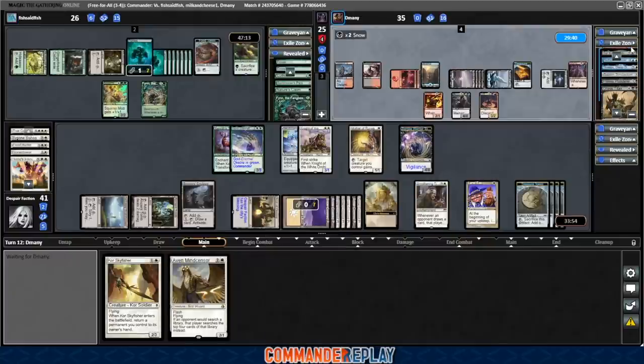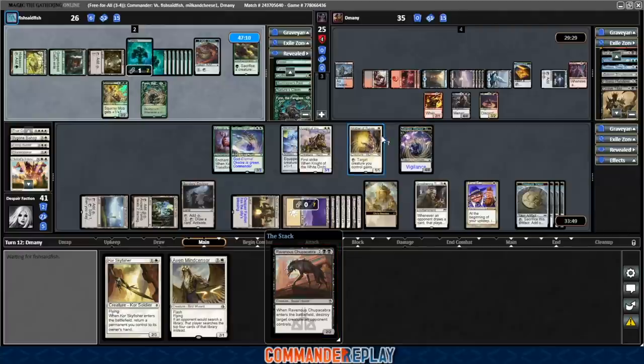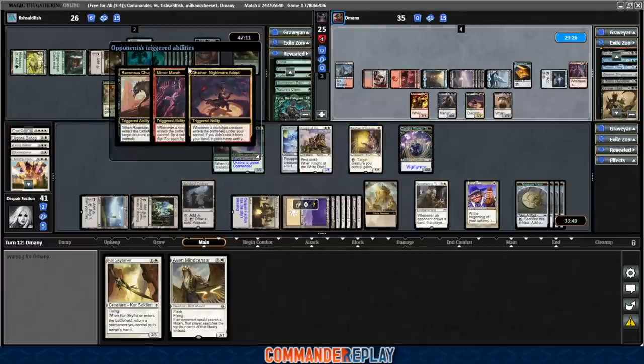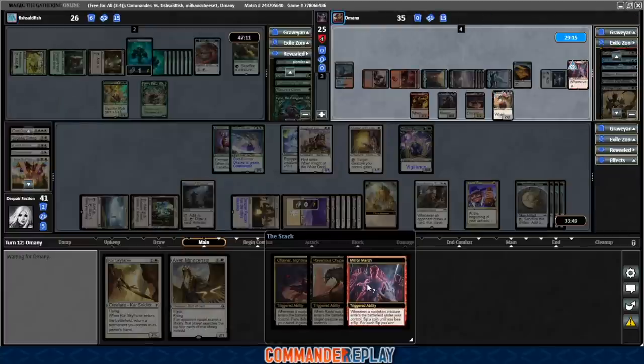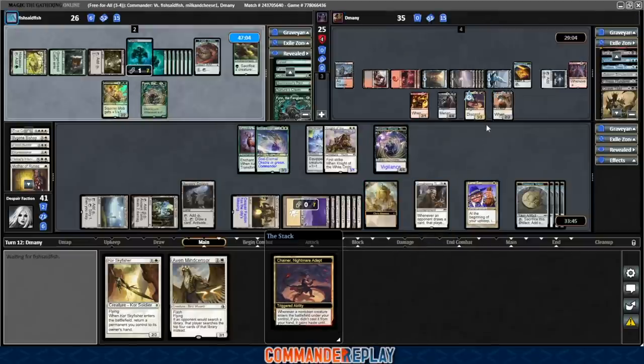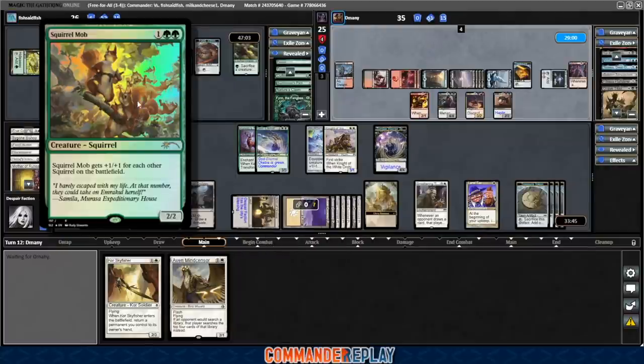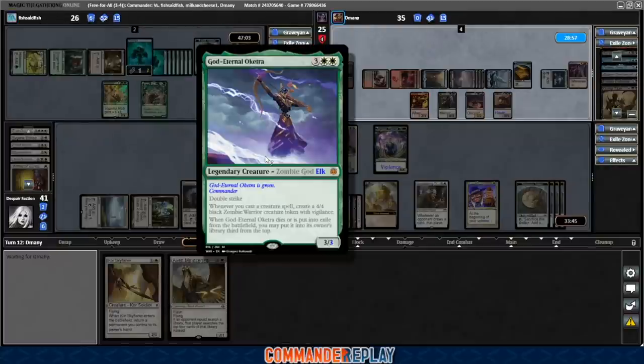Activates the Chainer ability — let's see what they get. Ravenous Chupacabra — Mom is probably one target. Could really use that Sun Titan right now, got a couple nice things in the graveyard we really want back. Mother of Runes goes down. No additional Ravenous Chupacabras — the next one may have gone over to Fish though. Nothing on our board is terribly appetizing.